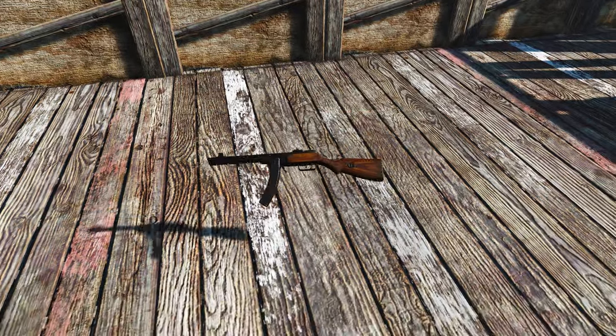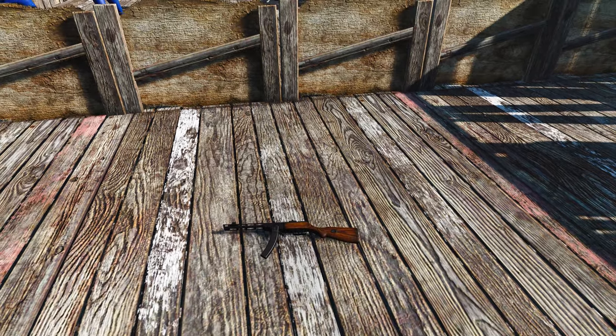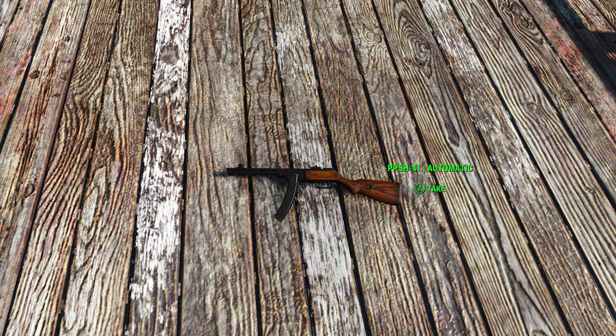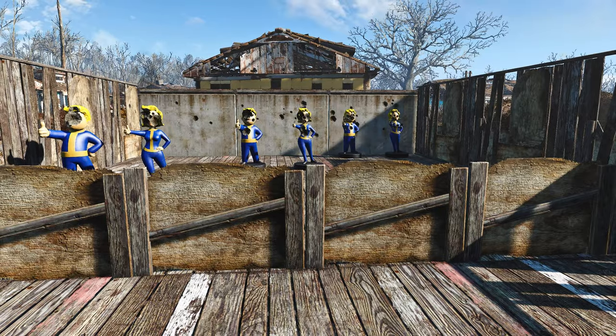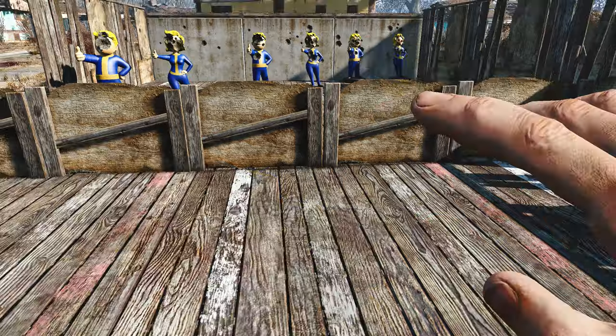The PPSH 41 is a very unique weapon used during World War 2. The weapon contains a lot of attachments, and it has a lot of optional files that might support your favorite weapon mods, like tactical reload and stuff like that. So if you want any of that, it does support those as optional downloads.